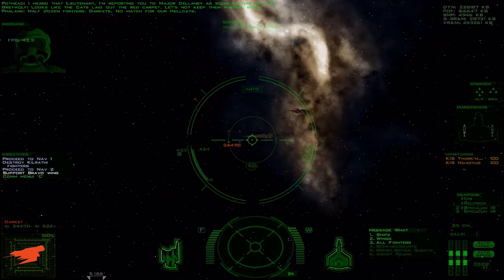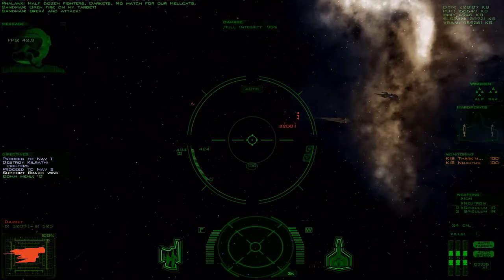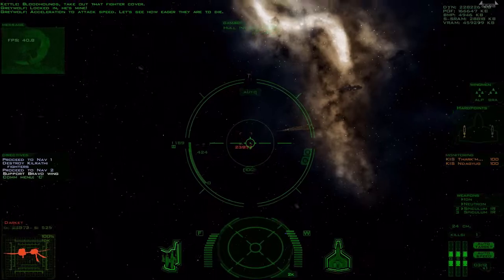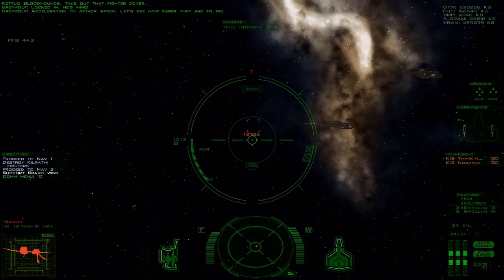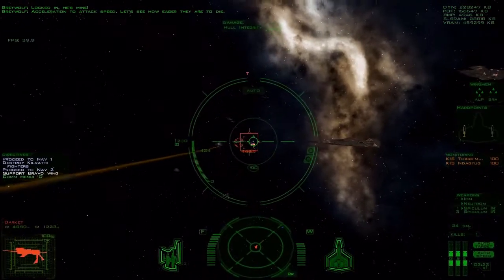Half dozen fighters. Dark cats. No match for our cats. Open fire on my target. Break and attack. Bloodhounds, take out that fighter cover. Locked in. Acceleration to attack speed. Let's see how eager they are to die.